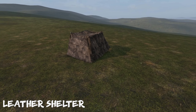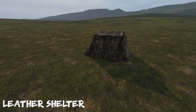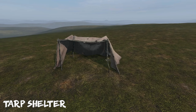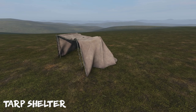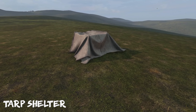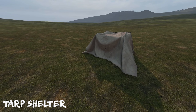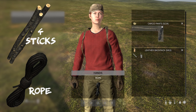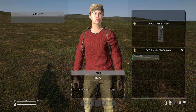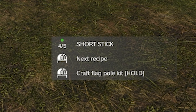The three shelter variations are the stick shelter, the leather shelter, and the tarp shelter.